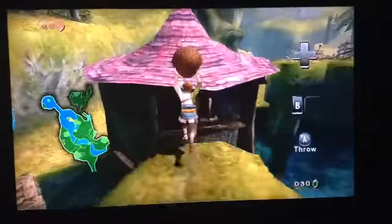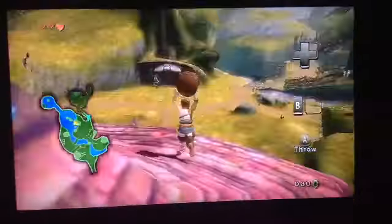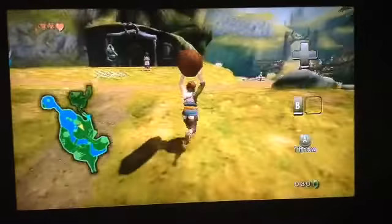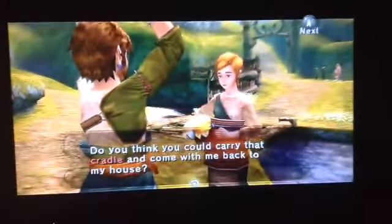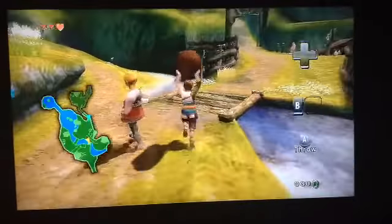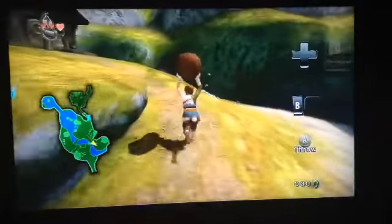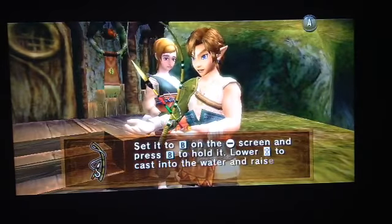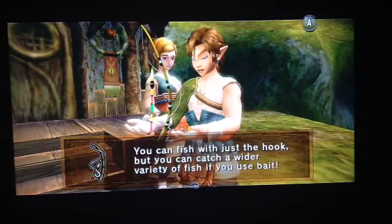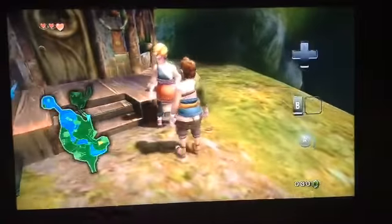You grab the cradle, and she'll mention in a minute, 'oh, I have something to give you.' She'll say, 'oh, I was looking all over. I also have something to give you — bring the cradle.' By the way, do not wait for her, it takes forever. Just run on up the hill and you'll get the fishing rod, which you'll get a cutscene for with the help of his father. Cute.